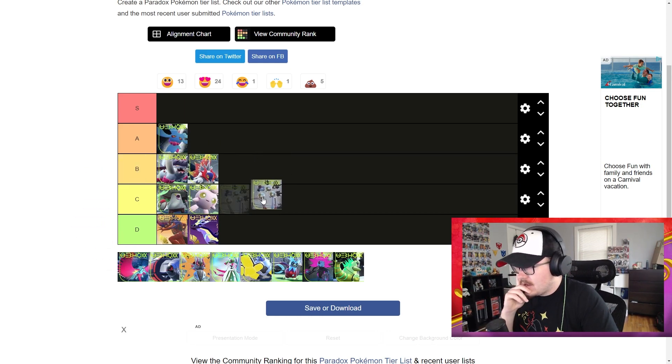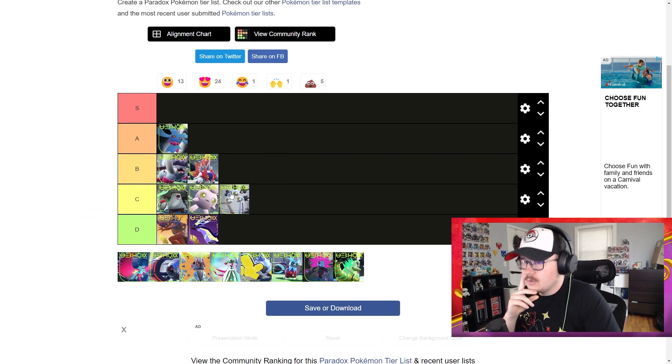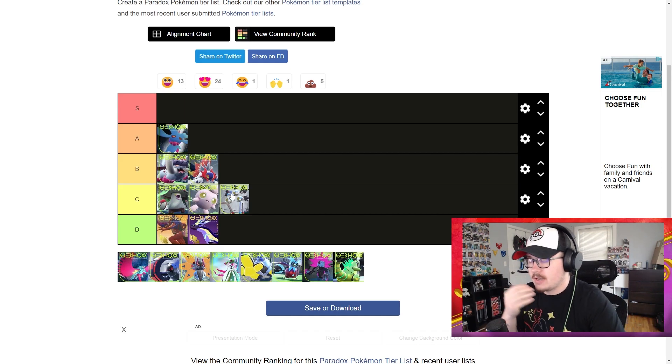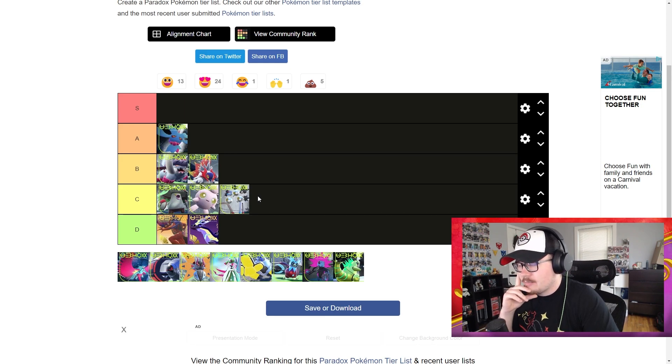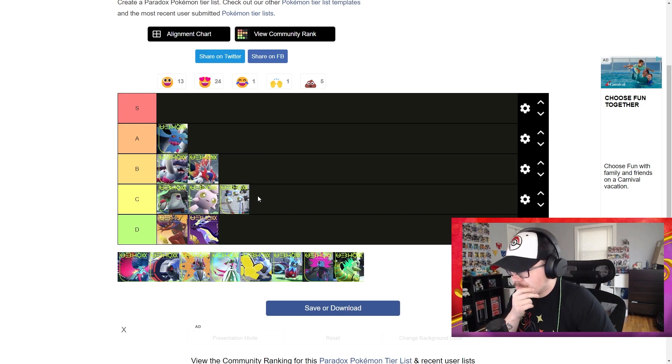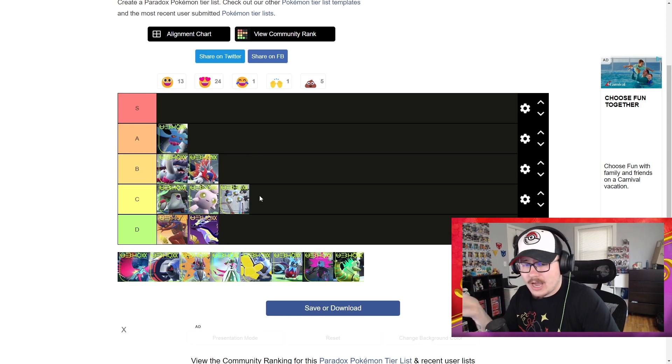Sandy Shocks I'm going to put in C. It's another one that's good but only good on situational teams — it just doesn't see a lot of play. It's got a kind of awkward typing and gets handled by Iron Bundle and stuff like that very easily. It's not a bad Pokemon, it's just very situational and not as easily implemented onto teams as a lot of other paradox Pokemon.